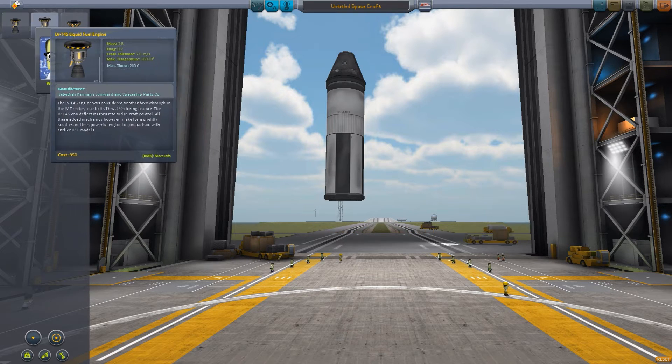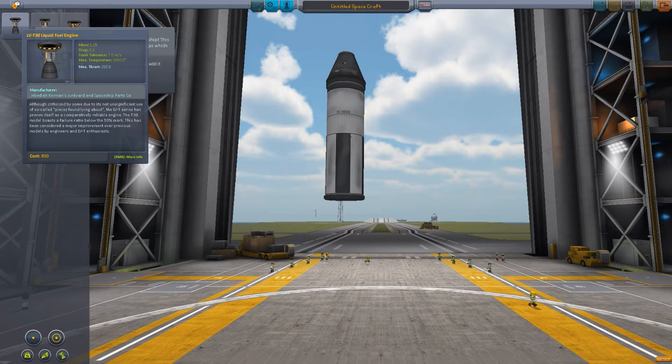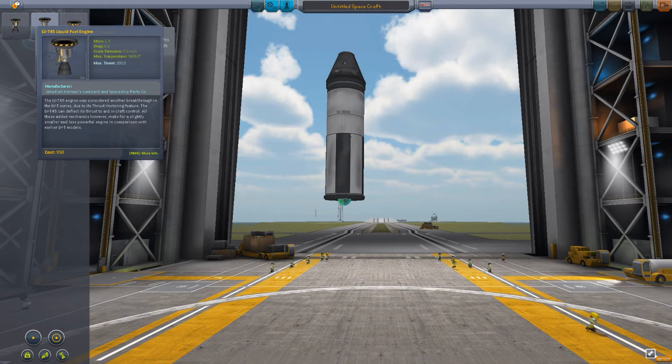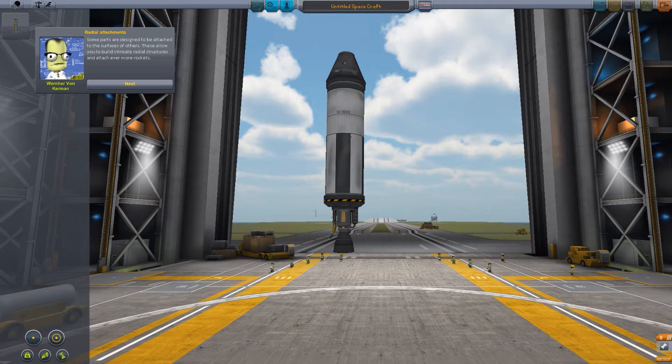Right, we've got 50 max thrust. That one's got 200. Shall we just take that one? Put that one on the bottom of there. Looking good — you remind me of a younger, lesser experienced, considerably less famous version of myself. Next: radial attachments.